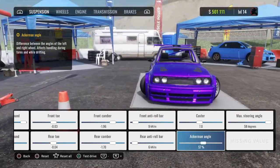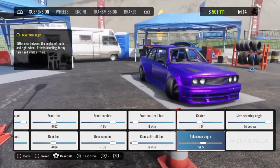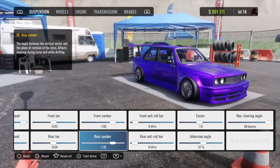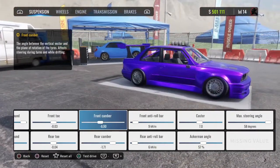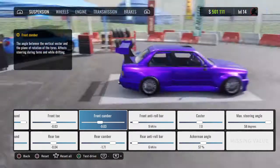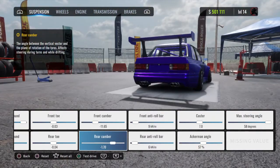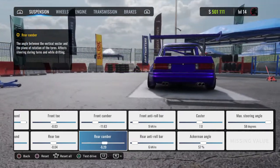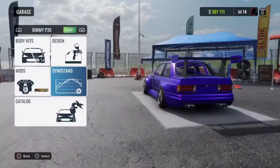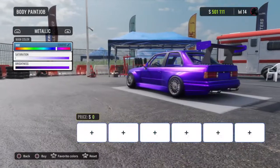On my build I have everything the same, but caster angle set to 57 because it's good — you can do 360s and drift very well without spinning out. For camber, front camber and rear camber should be around there in the rear. That's good. Design you can do whatever you want.